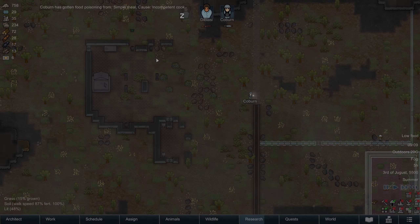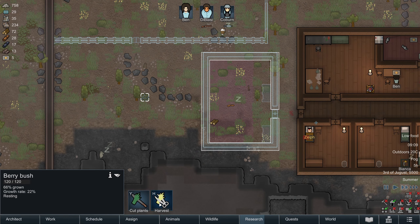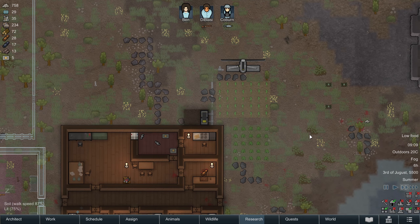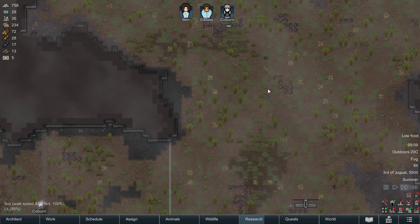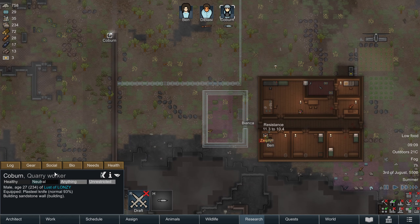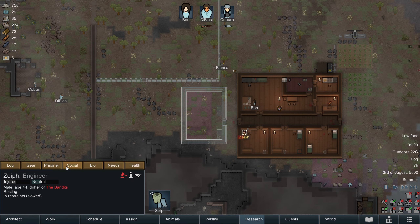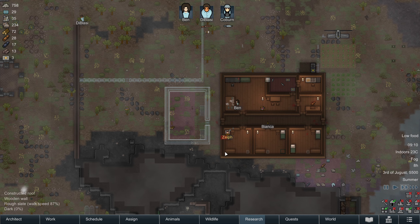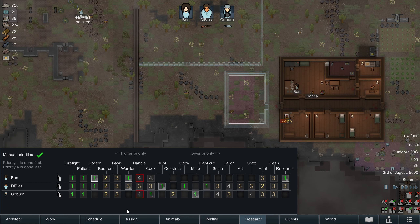Getting that melee weapon is kind of important. Let's get an enclosure here. Prison bed - let's check his bio and see if he's worth it. Intellectual 12, crafting 9 - we don't have anyone with crafting, that could be good. Let's turn this into a prisoner bed and let's get Ben to capture him. We've got an ambrosia sprout here - I'm not sure what they do, but something we might be able to harvest. We'll allow his silver as well and get some of those medical routes.